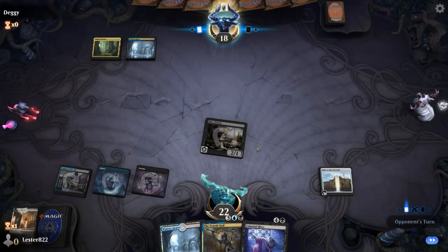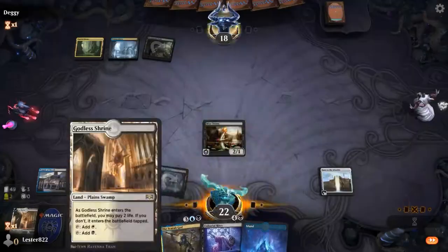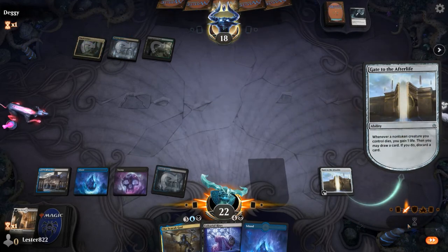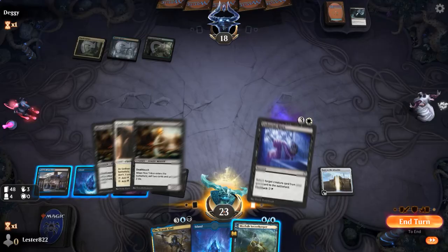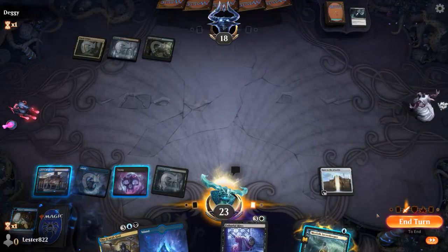First off, you're gaining life when your creatures die and you're also drawing cards and discarding, which helps you fill your graveyard. Oftentimes I will just literally kill creatures to get the Gate to the Afterlife trigger. Think about it — my opponent just paid 2 mana to get rid of my 2/1, which then gained me a life and let me cycle through my deck to get better cards but also fill my graveyard.